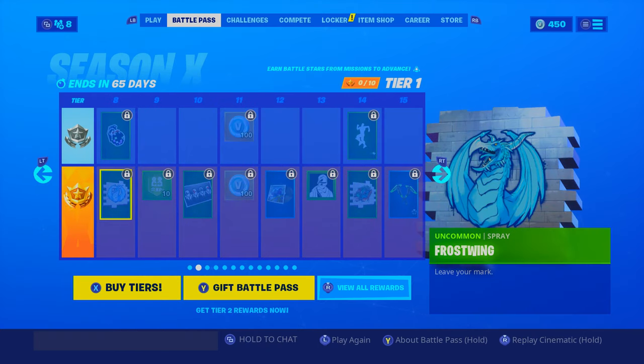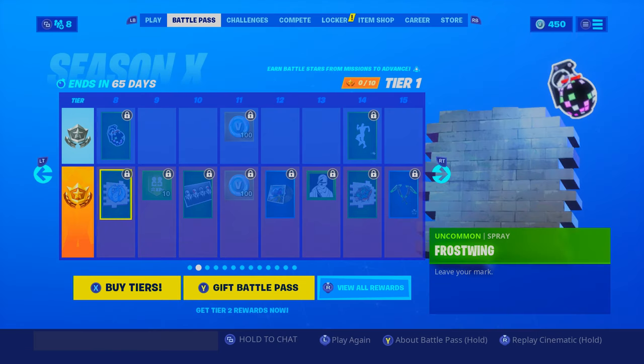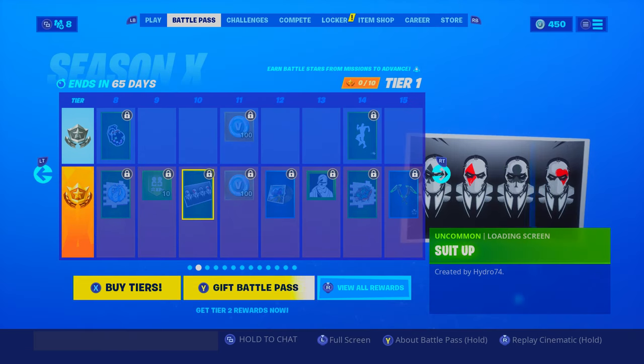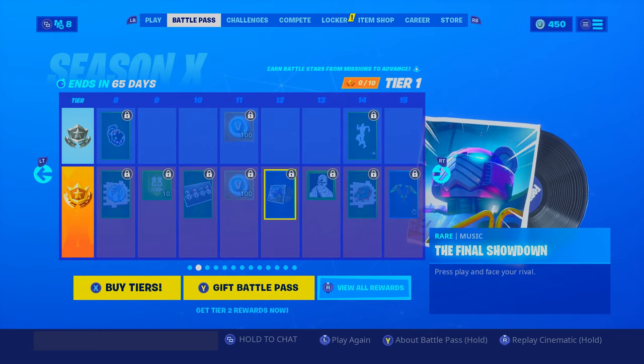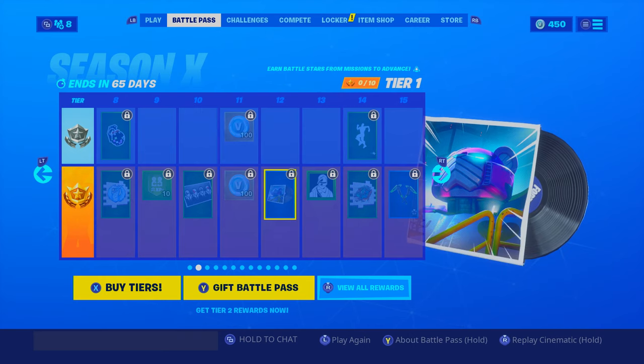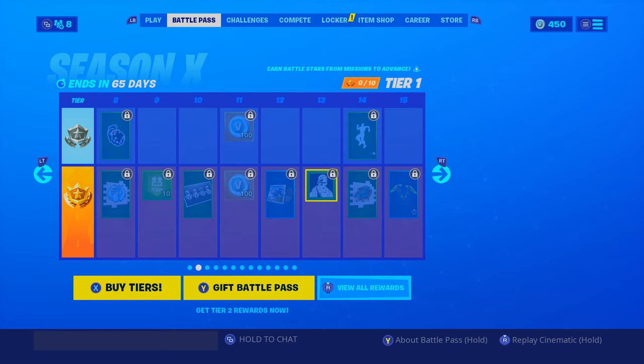We got a Frost Wing spray, Boogie Bomb, more XP. Ooh, Wild Card loading screen — I like that. 200 V-bucks, alright I like that. Final Showdown.